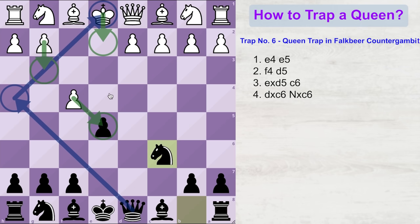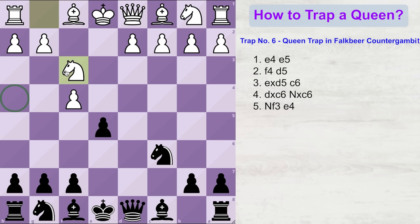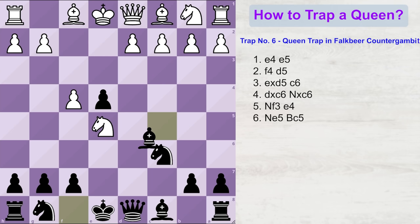Because white does not want to deal with this queen check, he plays knight to f3, controlling the square and double attacking the e5 pawn. Black plays e4, attacking the knight. White plays knight to e5, centralizing his knight and attacking the other knight. Now black will play bishop to c5, keeping an eye on the weak f2 square. White will happily play bishop to b5, double attacking the knight and pinning it to the black king.